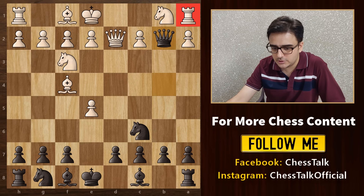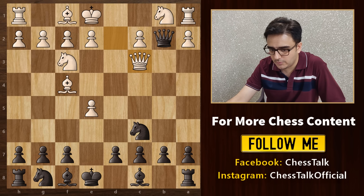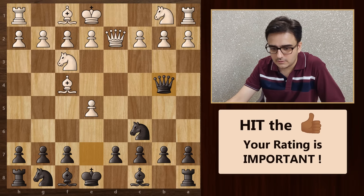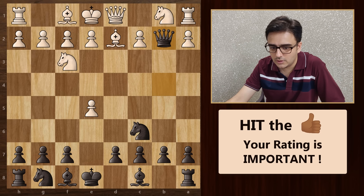White has two logical replies — he can either block this check with his queen or bishop. If he blocks with his queen, then he is gone. After queen d2, we take this pawn on b2. His rook is in trouble, so the only way he can save it is by offering to exchange queens. But to his surprise, we have the beautiful move bishop to b4, and that piece is gone.